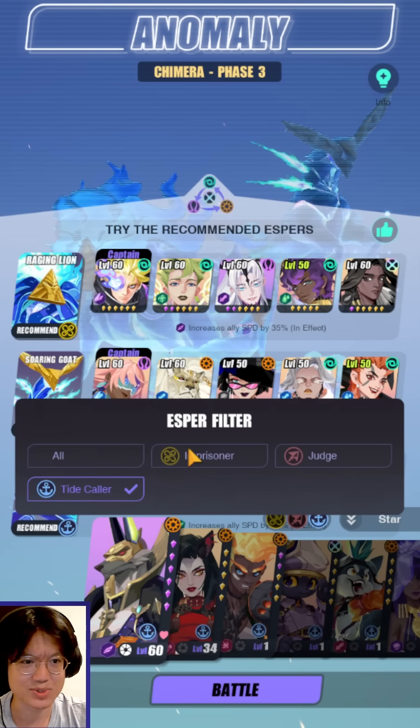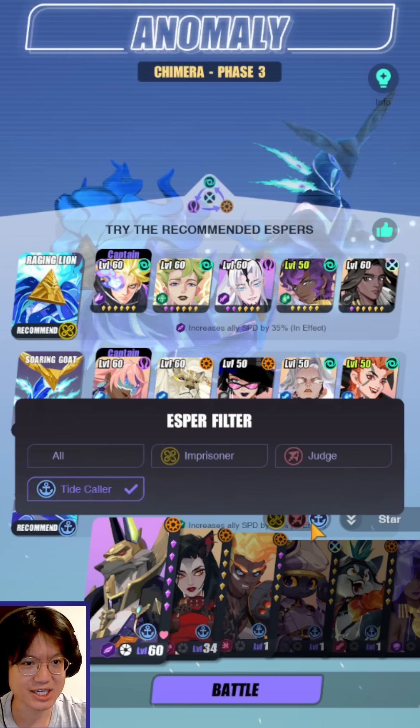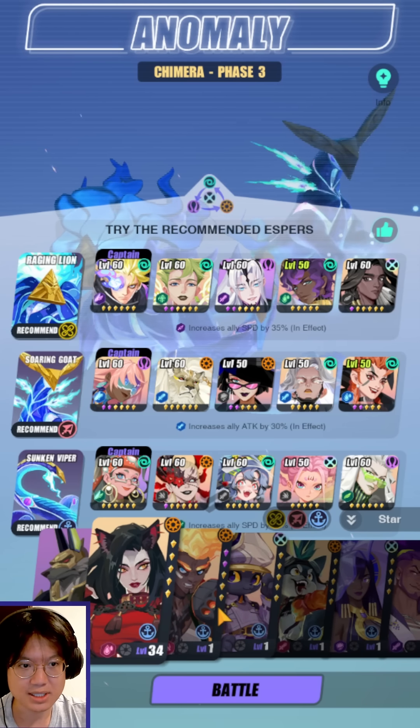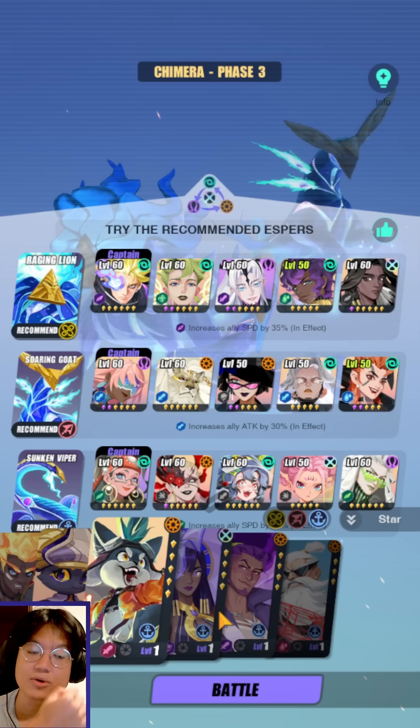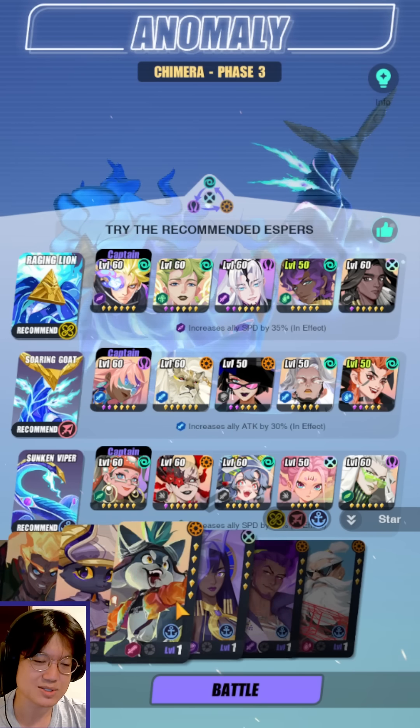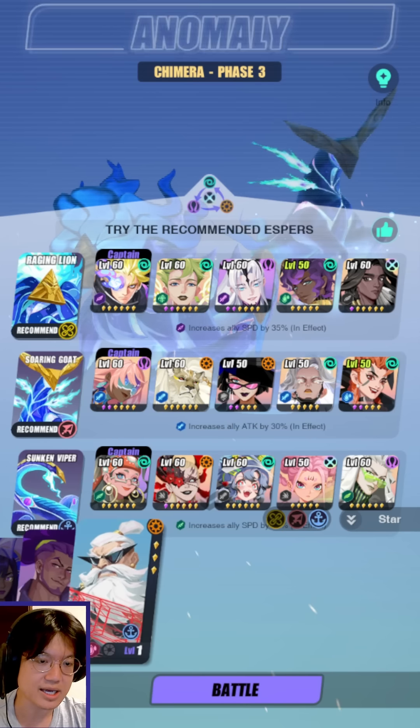Finally, let's look at all the Tidecallers. It's kind of interesting that they're called Tidecallers when everything else is like Imprisoner and Judge. So: Sander is a Tidecaller, Jinyu Yeo, Luis, Tevil, Brewster, Esenath, Steward, and Ankichai. I think assist attacks probably count as well, but I'm not super sure.